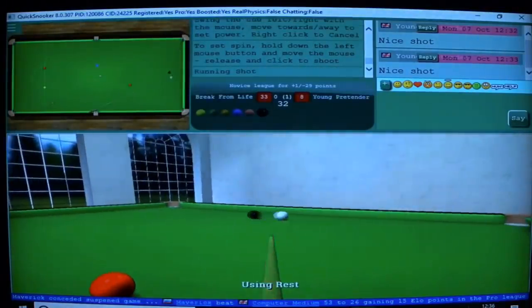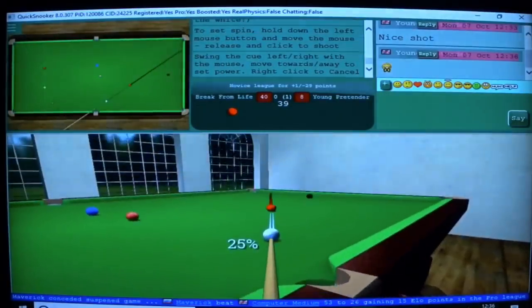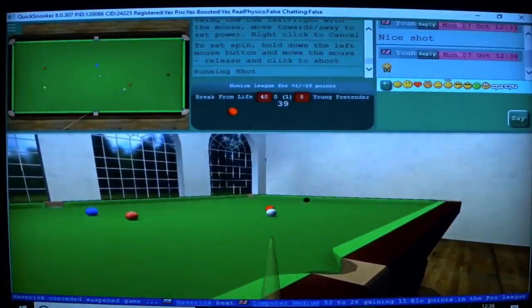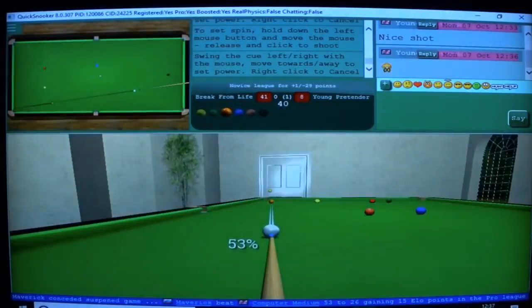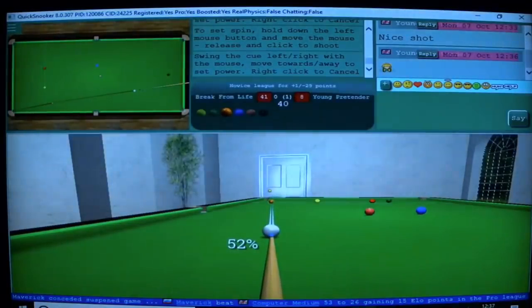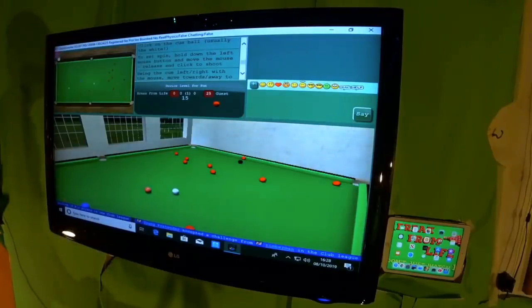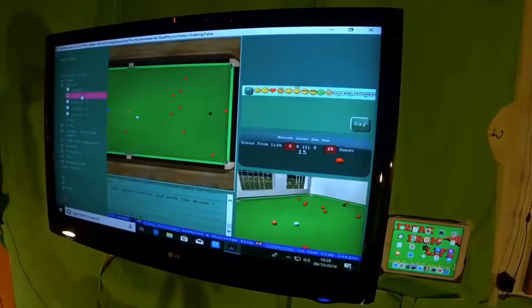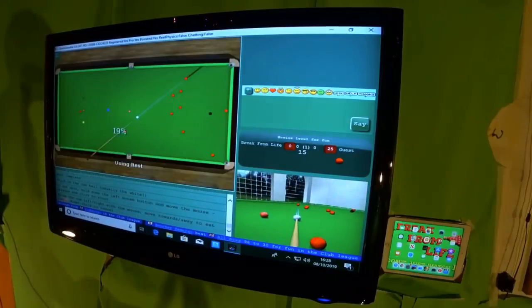Difficulty is actually set by what league you're playing in. Even though it doesn't have pro physics, novice league with its long guidelines is probably the most fun way to play the game. Nick won't like me saying this because as he puts it, this is for players who want to get a 147 within a week. But it's possible to make it easier still — you can even change layouts, and using layout 2 is a lot easier when playing on novice mode as the lines are very long.